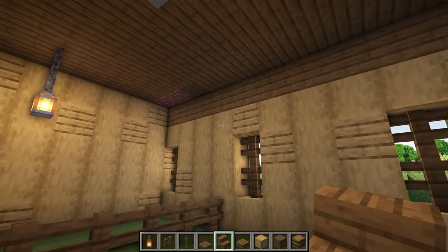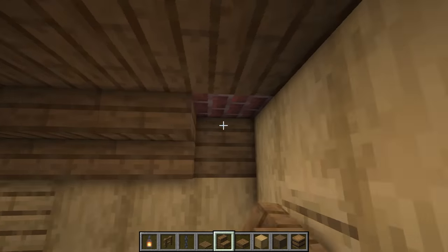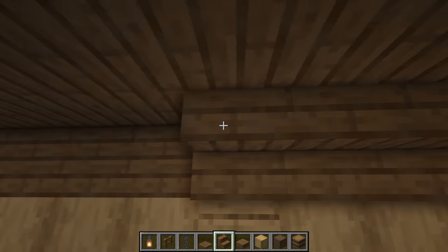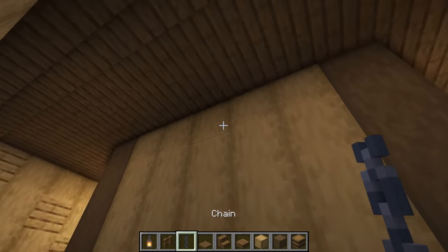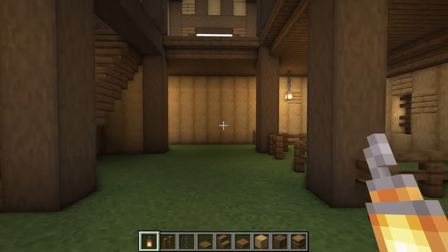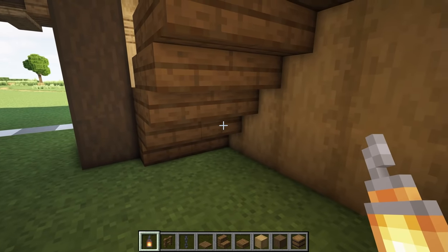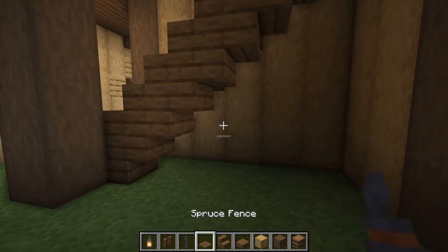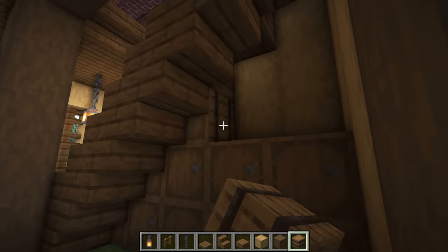At the back, we're going to get our spruce stairs and place a row all the way across from one side to the other, and of course do that on this side as well. We'll add a light in the center for a little bit more lighting. As for details down here, we're going to break the stairs on the back part — just the back ones, not the front ones — and use this for a bit of a storage area, filling it up with some of our barrels.